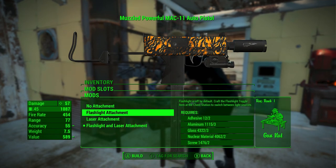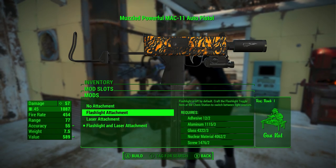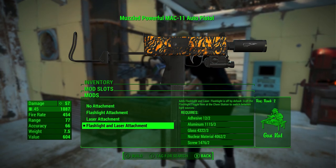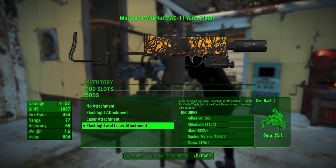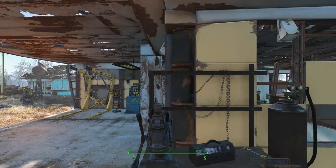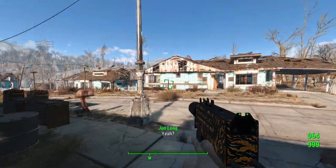For under-barrel attachments, you can have a flashlight laser sight, no attachments, flashlight only, laser only, or both. You do have to craft the flashlight toggle, which we'll show off in a second. That's pretty much the whole weapon — we'll get to that crafting at the chemistry station.